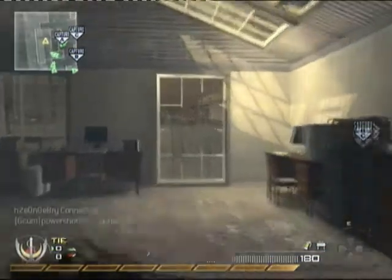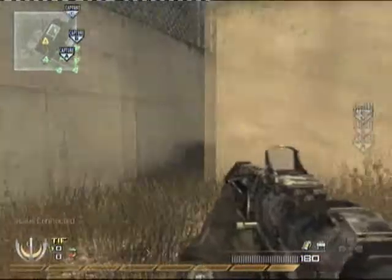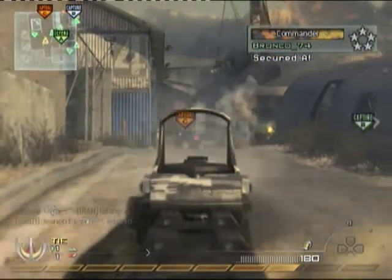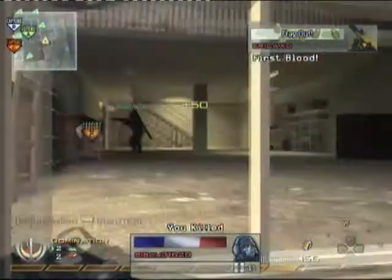First thing you want to do is start on this side of the map, rush to the little alleyway here on the left. I'll come round here — nice little Claymore there — and have a look down this street. I can see a guy down there but I miss him. This gun is awesome at long range.